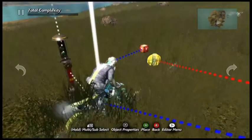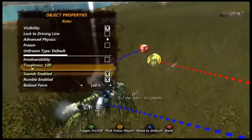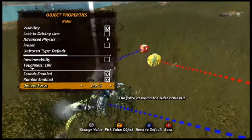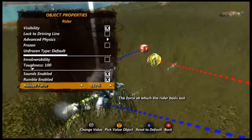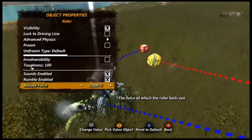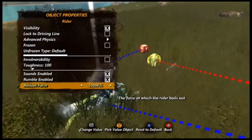You want to go to Object Properties, up on the D-pad. Go down to Bailout Force and then you're going to put that at a thousand percent. It takes a really long time, but I skipped to where I'm already there.